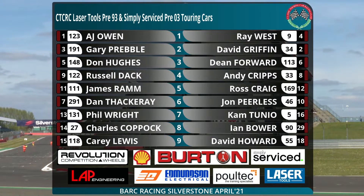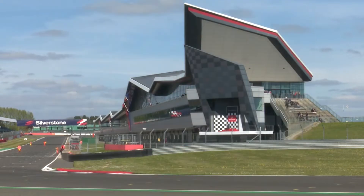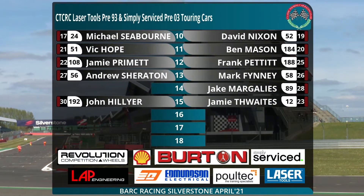Ian Bauer will be one to watch from there — came through nicely from the back in race one. On the ninth row Carrie Lewis Honda Civic and David Howard in his Jaguar XJ12. Then on the tenth row we have Michael Seaborn with his Jaguar XJ40 alongside David Nixon in the Rover. Vic Hope's Honda starts alongside Ben Mason's BMW. Jamie Primette and Frank Pettit are next in Honda and Renault. Andy Sheraton BMW, Mark Finney in the Vauxhall Astra. Then Steve Barber in his Honda alongside Jake Margulies in his BMW. And the final row John Hillier in the BMW estate.